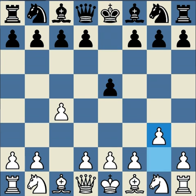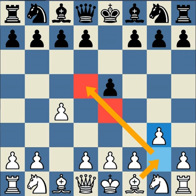White plays g3, planning to fianchetto the light-squared bishop. One point about this is that on g2, the bishop controls the d5 and e4 squares, working with the pawn. If it would try to develop along this diagonal, the pawn might get in its way.